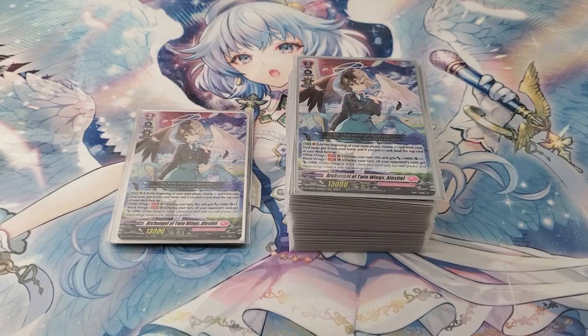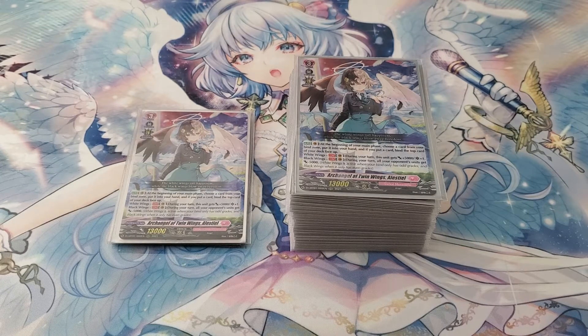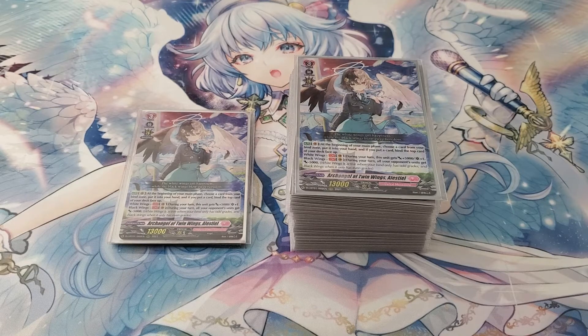Hello everyone. Today I'm going to be doing a deck profile on a Blackwing Alestio deck for Standard, because there are too many Whitewing decks. Whitewing plays fully aggressively while Blackwing focuses a little bit on offense while playing defensively, so it is understandable. But I'm going to be doing a Blackwing variant because Blackwing has more interesting plays, especially more interactions with your opponent, as Blackwing focuses more on negatively impacting your opponent than Whitewings, which basically goes full force with your own rear guards.